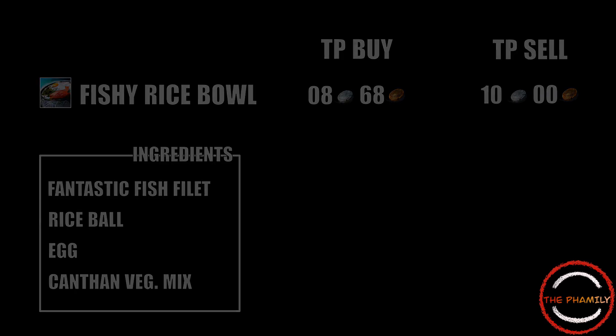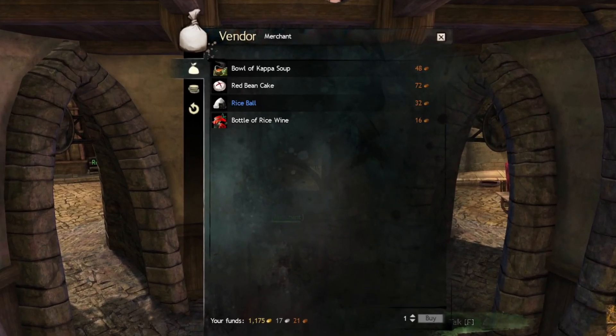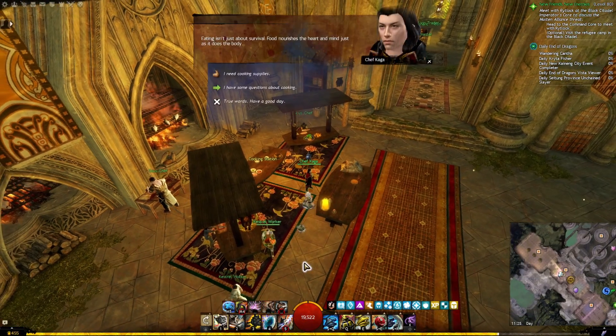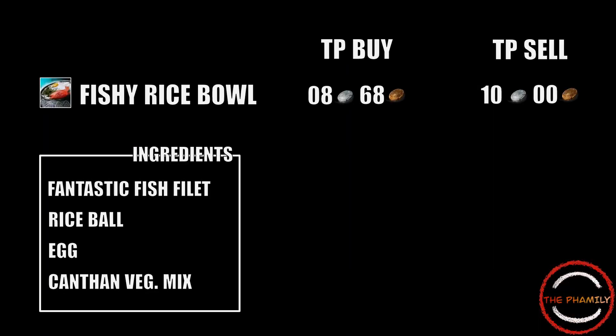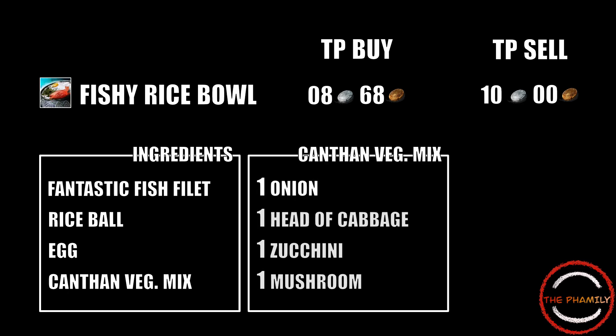For the rice balls, you actually have two options. A vendor called Jen sells them for 32 copper each in the Eastern Commons of Divinity's Reach. But you can also buy 25 of them for 49 karma in any of the main cities, as well as a few others from Master Chefs. I'll leave a link to the full list in the description of this video. Eggs can be bought off the trading post, or if you've been vigorously killing moas or certain reptiles, you might already have quite a few of these. And the bowl of canthon vegetable mix requires an onion, a head of cabbage, a zucchini and a mushroom. You will learn this recipe automatically by unlocking the Fishy Rice Bowl recipe.